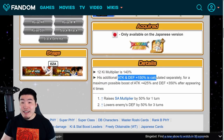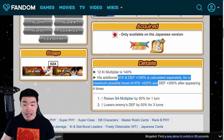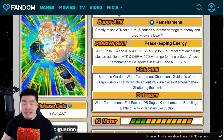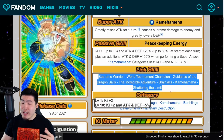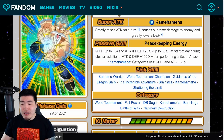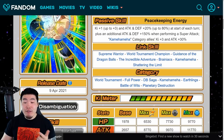The 150% attack and defense is calculated separately for a maximum possible boost of 425% attack and defense plus 350% after appearing four times. His links are Supreme Warrior, World Tournament Champion, Goddess of the Dragon Balls, The Shattering Adventure, The Incredible Adventure, Brainiacs, Kamehameha, and Shattering the Limit. His categories are World Tournament, Full Power, DB Saga, Kamehameha, Earthlings, Battle of Wits, and Planetary Destruction. That's the Jackie Chun right there.